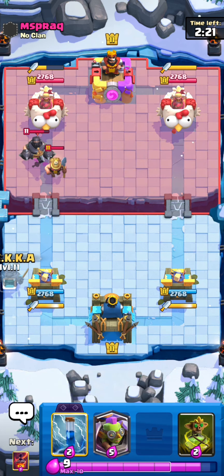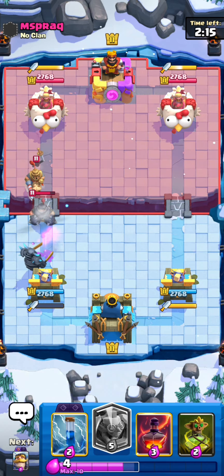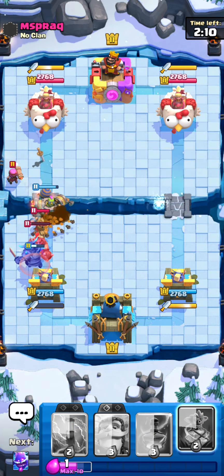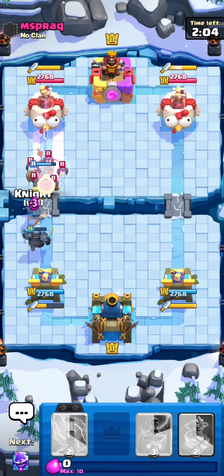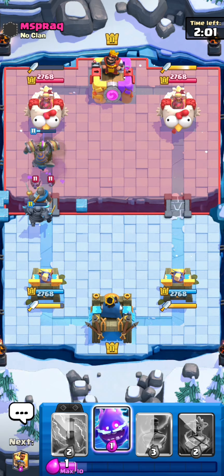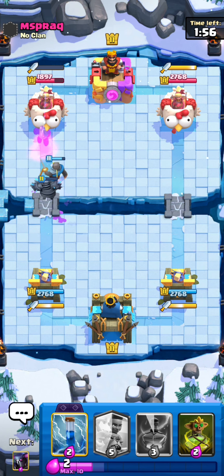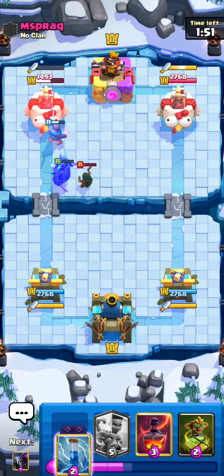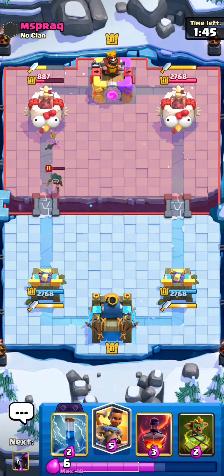I was looking in my shop the other day and counted how many shop offers I had. I saw Riley talking about how many shop offers he had - he had like 20. So I checked mine and I had 21 shop offers, including the ones you buy with gems for money. I was like, Jesus, they're really trying to make me spend that much money.